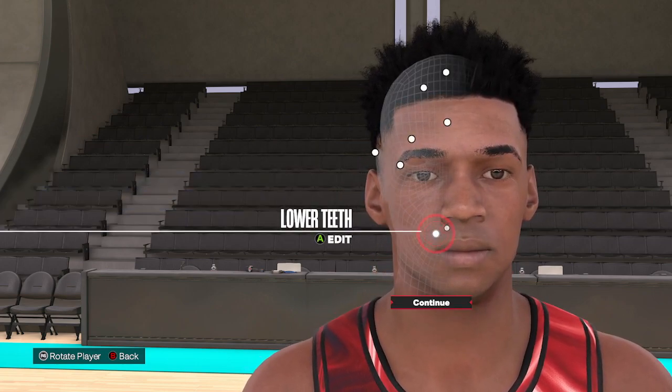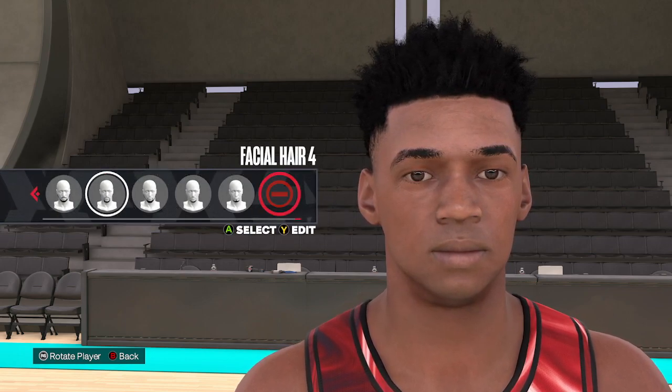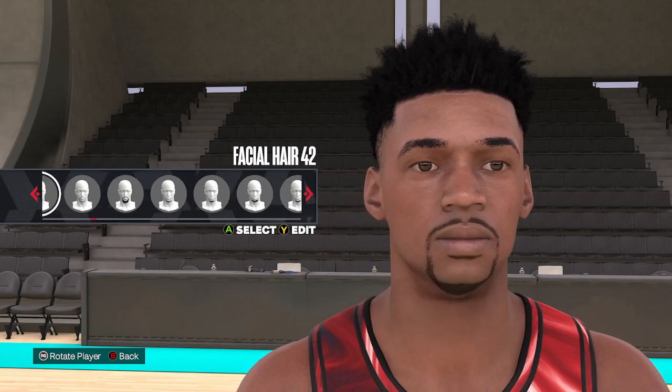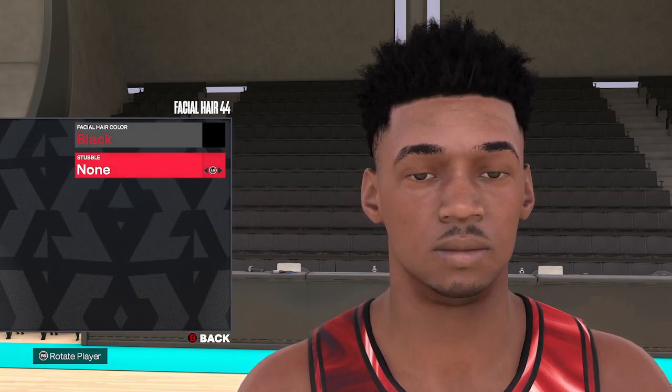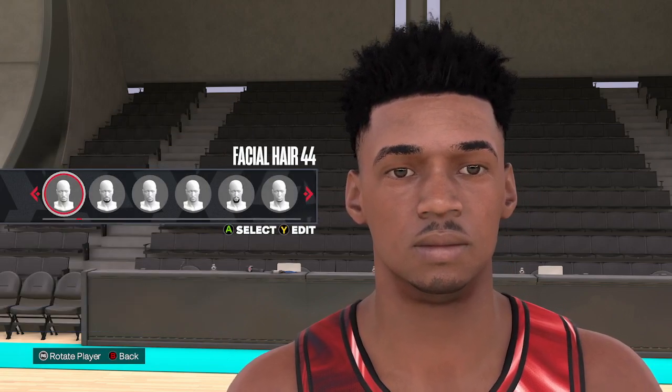The teeth — just going to default on both of these. For the facial hair, we're going to use facial hair number 44 on this one. Make sure the hair color is black. No stubble on this one — just going straight style number 44.